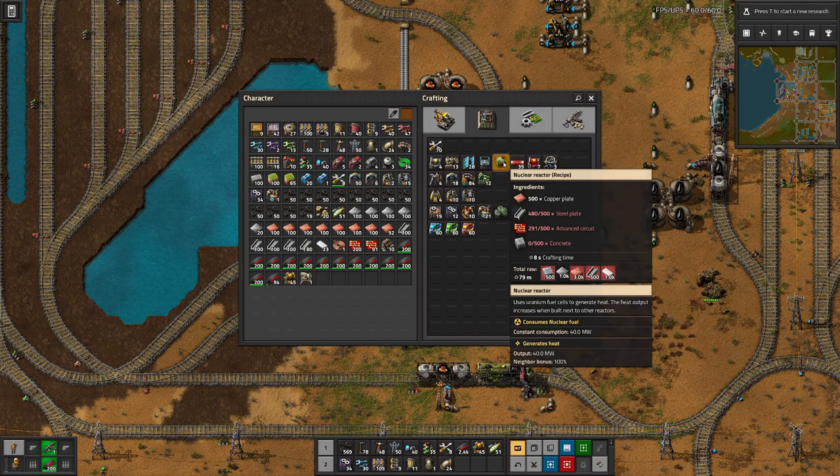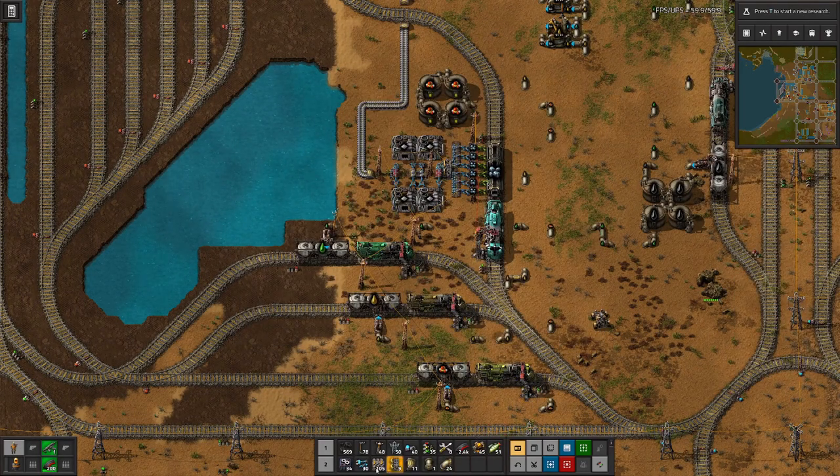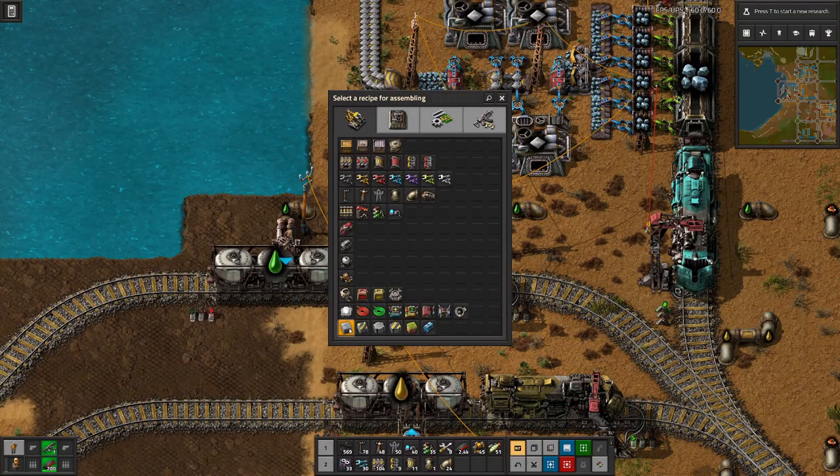We will need a nuclear reactor and most of the things we have somewhere around. We will also need concrete for the centrifuges, which we will need to get the uranium fuel. I don't tend to blossom my base with concrete — concrete is always this niche thing you need for uranium production but not much else. So for now, we will just produce the concrete here.